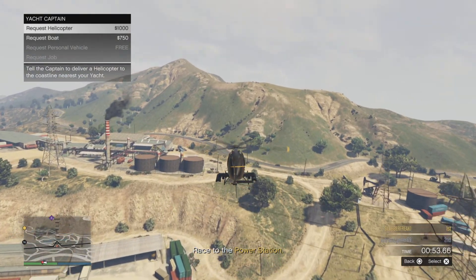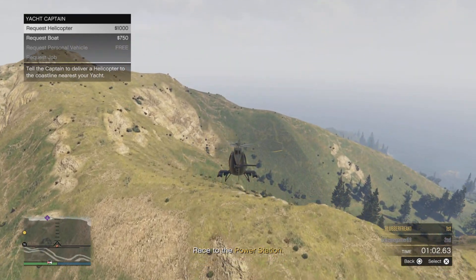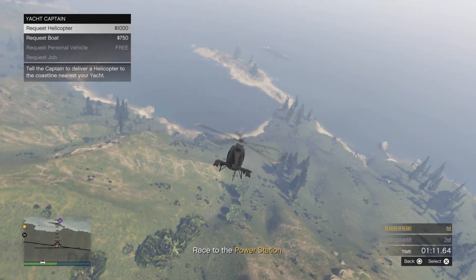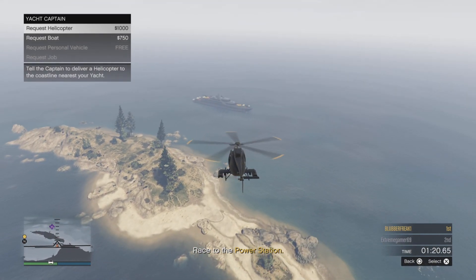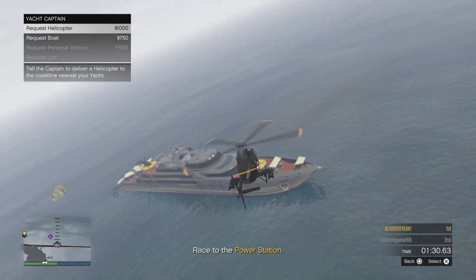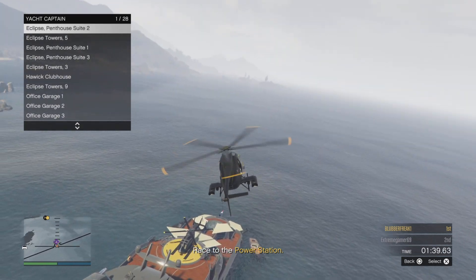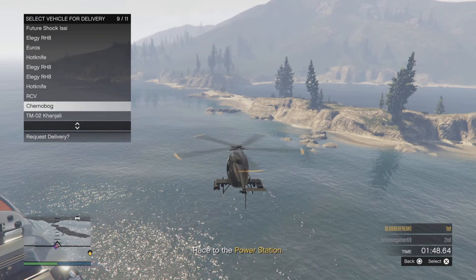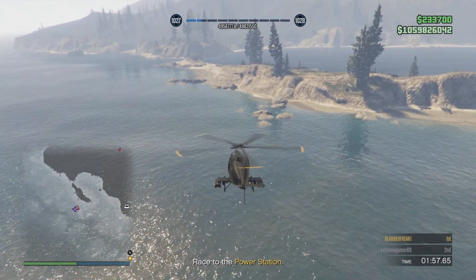Je vriend kan op dat moment de glitch doen waarbij je dus een auto hebt ontploft. Die kan vervolgens met zijn auto naar het water rijden, het water in rijden. Op het moment dat er een beeld gereisd wordt en je hoort dan een soort boom, dan drukt hij op het kruisje. Dan heb je gewoon die auto gemurtsd. Ik kom nu bij het schip aan met dit menu open en als ik boven het schip ben...